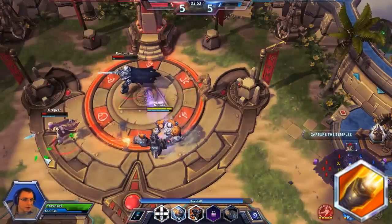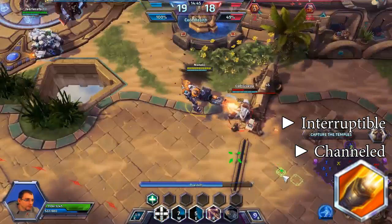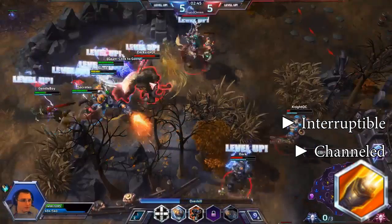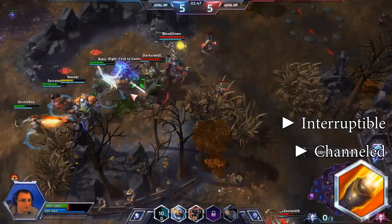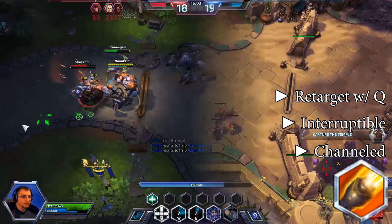Overkill is your most important skill, but bear in mind it is a channeled skill. This means your Q can be interrupted, so you'll want to watch out for heroes with stuns. Many new players will use his skill incorrectly by shooting at the air because their target went out of range.